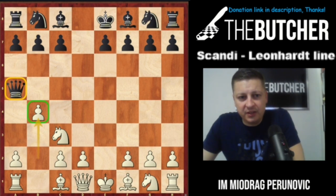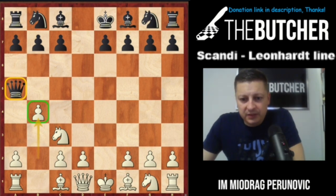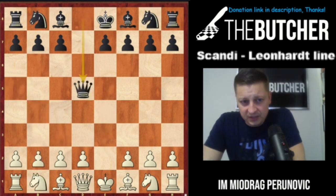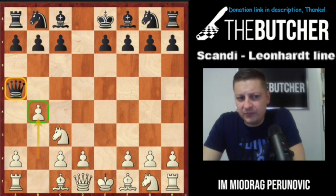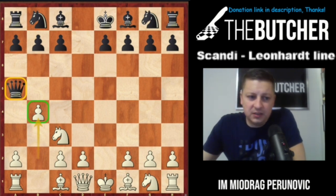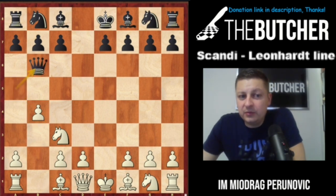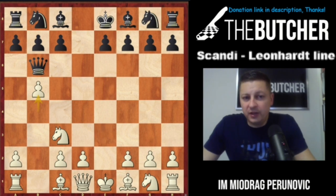The game was played between Nakamura playing white and Firozia playing black. It went: e4 d5, exd5 Qxd5, Nc3 Qa5, and b4 — an interesting pawn sacrifice where you want to open the b-file and get full activity for your pieces. Yesterday I played an interesting blitz game where my opponent tried to reject this. There's a very interesting approach here: squeezing out the queen with the pawn on b5.